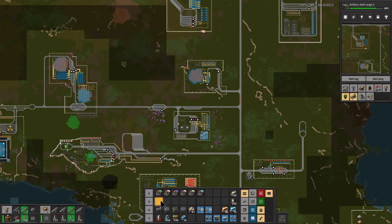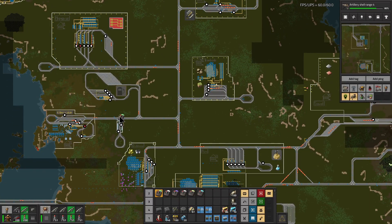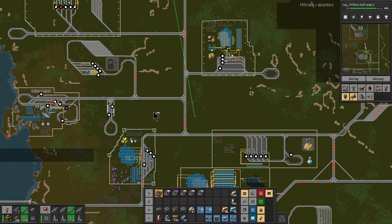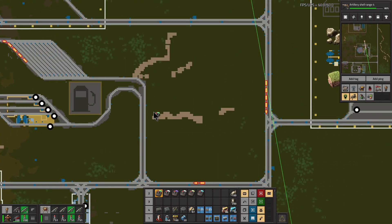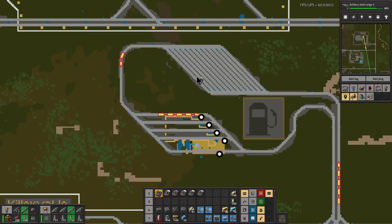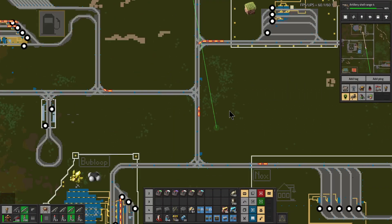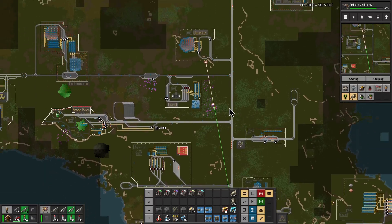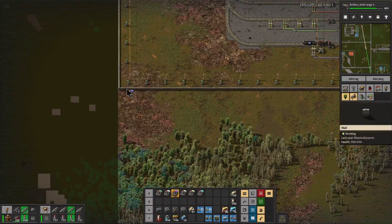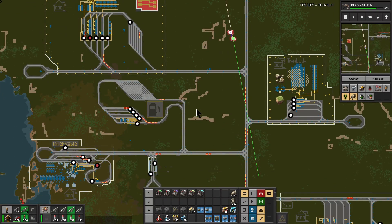Let's talk about the refueling station intersection. Let's see if we can't relieve some of the pressure from this area. We've got four refueling stations and a big stacker, so it really shouldn't be any kind of issue — but I forgot to add that one stop on the train schedule. Never mind, we'll take care of it later.